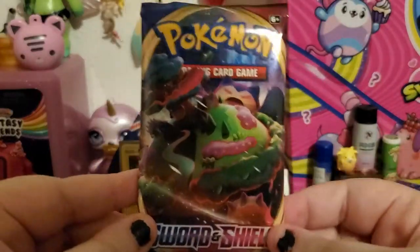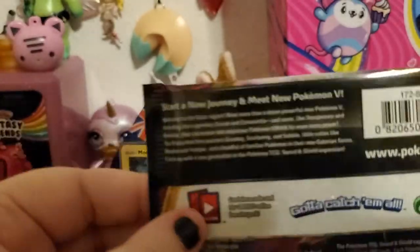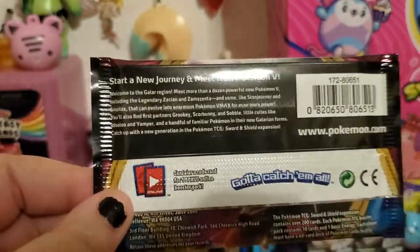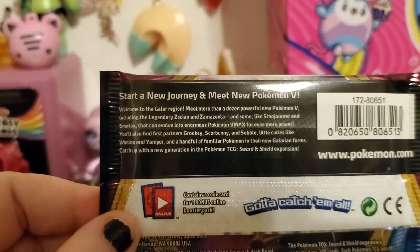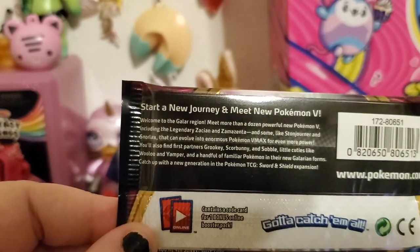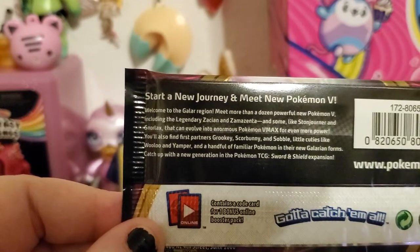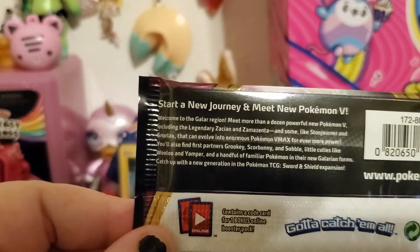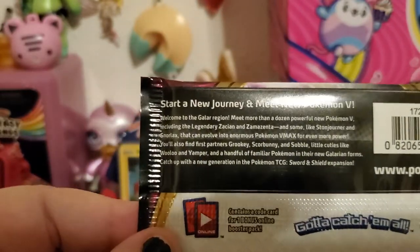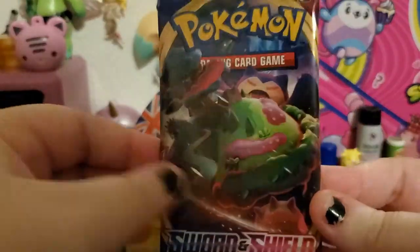Here's our first booster — this is a Sword and Shield base set with G-Max Snorlax, which I have still yet to catch. It says 'Start a new journey, welcome to the Galar region. Meet more than a dozen powerful new Pokemon V, including the legendary Zacian and Zamazenta. And some like Stonjourner and Snorlax that can evolve into enormous Pokemon V-Max. You'll also find first partners Grookey, Scorbunny, and Sobble, little cuties like Wooloo and Yamper, and a handful of familiar Pokemon in their new Galarian forms.' I am really sorry about the dinging — that's my husband's PC.